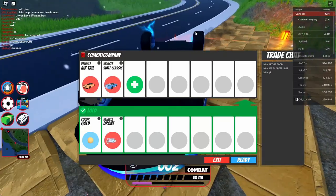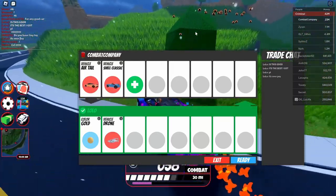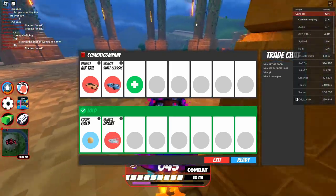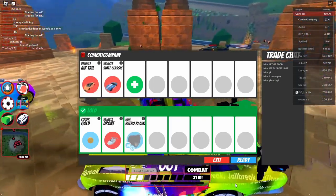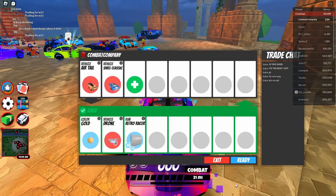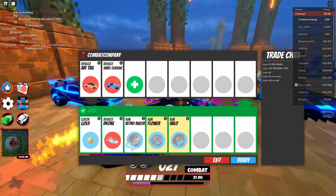I kind of don't want to get rid of the air tail because I want to get through the rest of the video first. I'm going to skip this trade, but this is totally good enough — I would totally do this. I only had to throw in the shell classic because it wasn't balanced. For the air tail alone, this guy was trading the gold anyway, and he even threw in the retro racer.